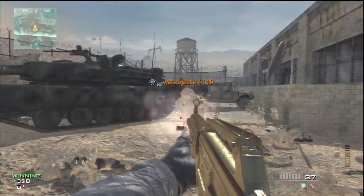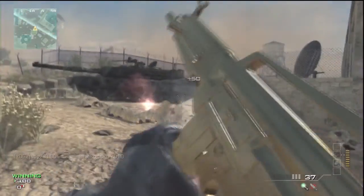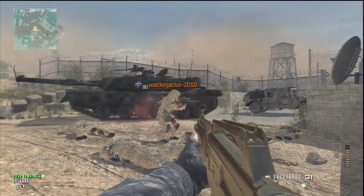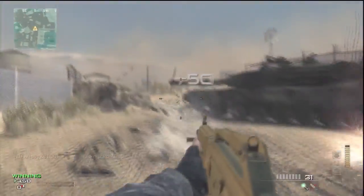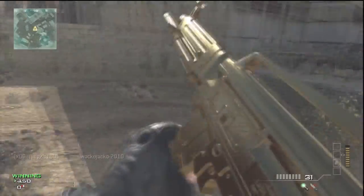What's up guys, digs23100 here. Today I'm showing you how to get unlimited ammo on any akimbo gun. All you need to have this glitch is an akimbo weapon and an assault drone.